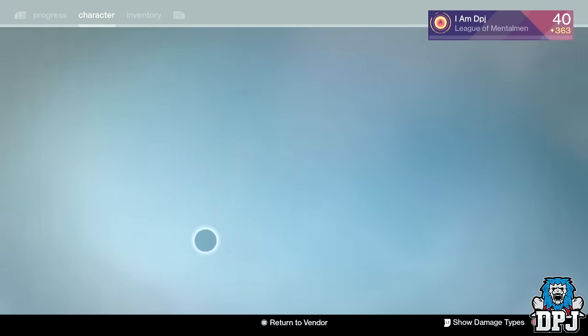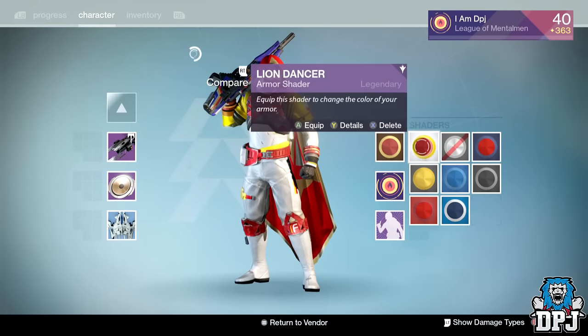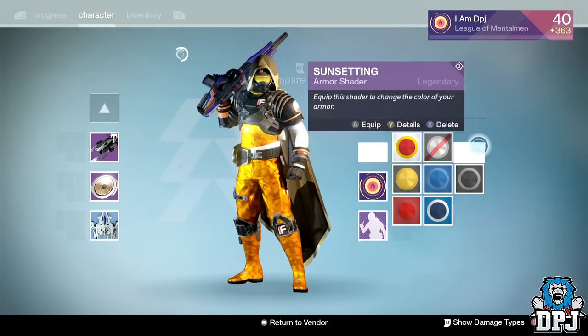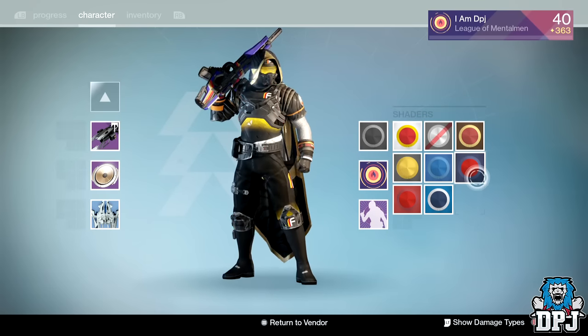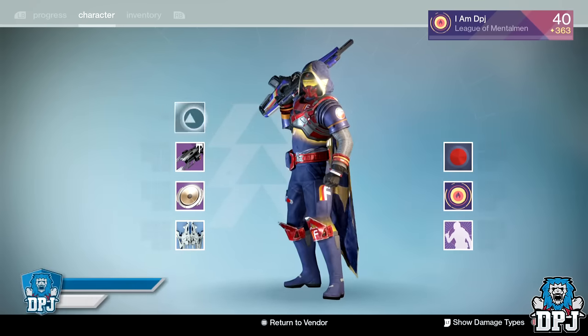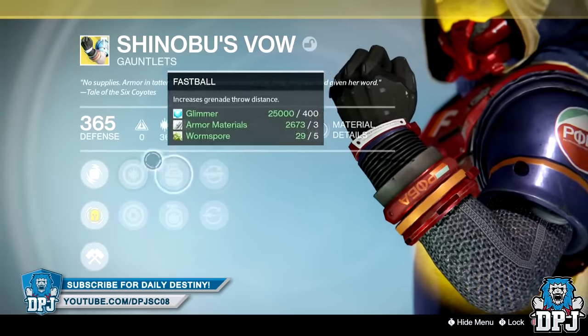So yes guys, these are the Shinobu's Vow — the exotic Hunter gauntlets, new with the Taken King and available with Rise of Iron. If you want to get them, collect blue engrams; don't bother wasting your strange coins or three of coins. That's it — hope you guys enjoyed the video, I'll catch you on the next one. Peace!